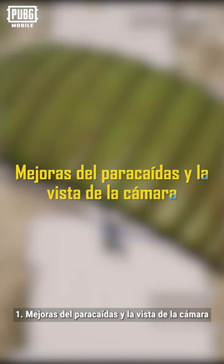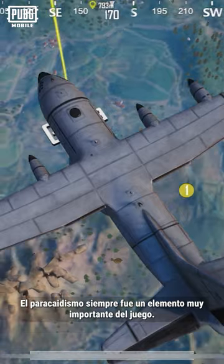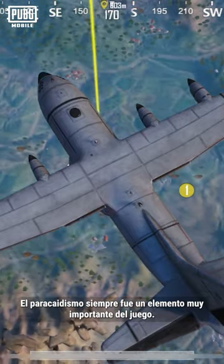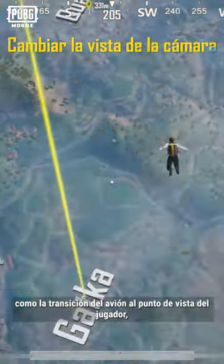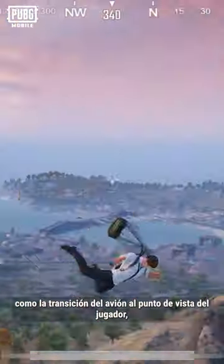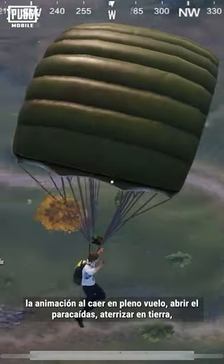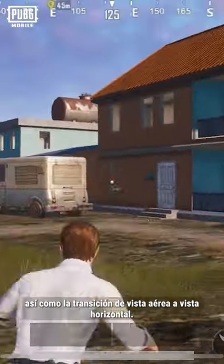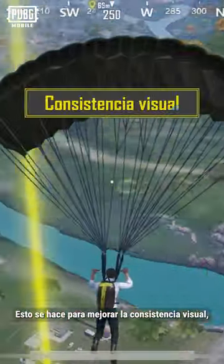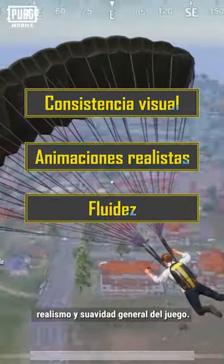Number 1: Parachuting and camera view improvements. Parachuting has always been a very important, yet complex component of the game. We need to consider various aspects, such as the transition from the plane to the player's point of view, the animation of falling in mid-air, opening the parachute, landing on the ground, and the transition from an overhead view to a horizontal view. This is done to enhance visual consistency, realism, and the overall smoothness of the game.